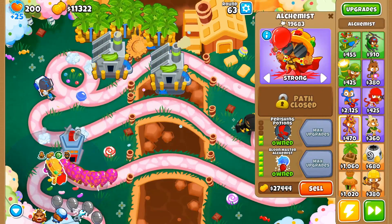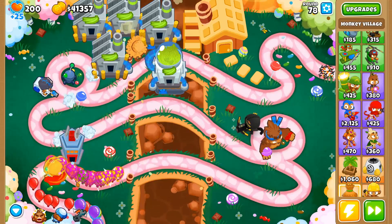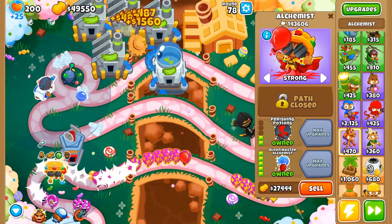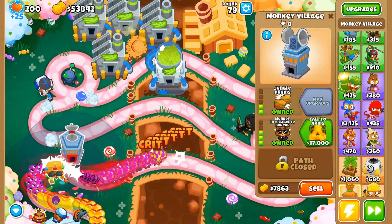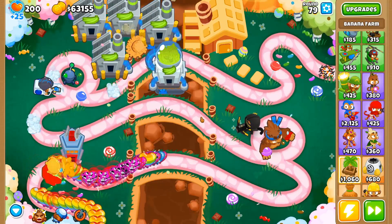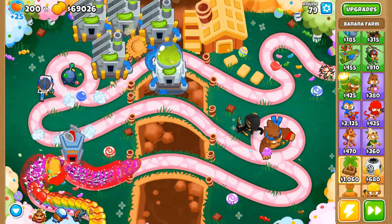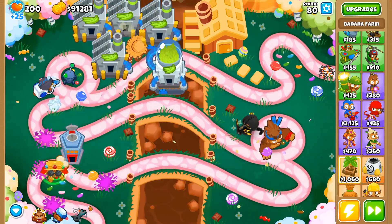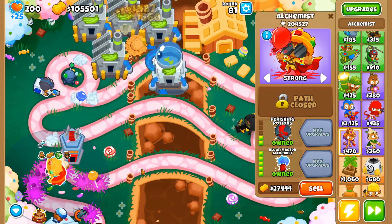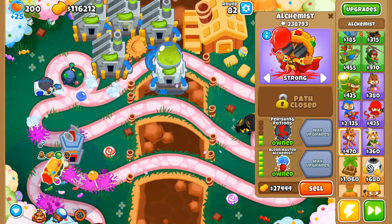Quick update: we're on wave 78 and about to face the ZOMG. Still using the same towers — I added a tech bot to constantly be overclocking the Balloon Master Alchemist. I also upgraded to a banana central. Once we beat the ZOMG, I'll check back in when we're about to face the DDTs. The alchemist turns the ZOMG instantly into a red balloon — that easy. We're at 200,000 pops right now so we should hit 1 million right before round 100.